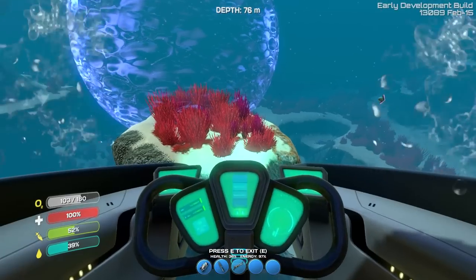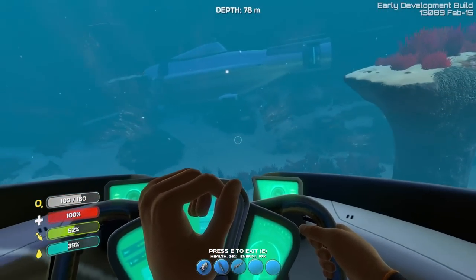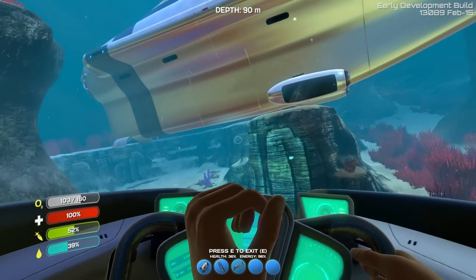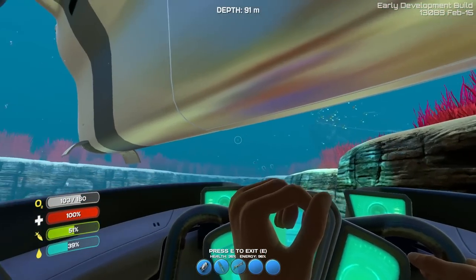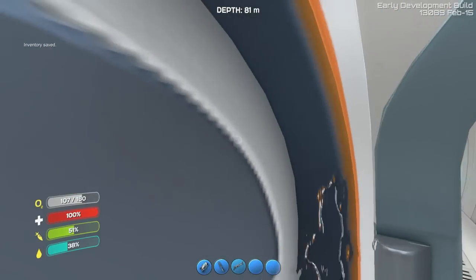Let's go back to the ship. Now that we have the stasis rifle, I'm about to go fight something. We need to go fight some of those alligators. Either way, we have the advantage and I'm going to press it. I'm going to press it like an exposed bruise on a best friend.